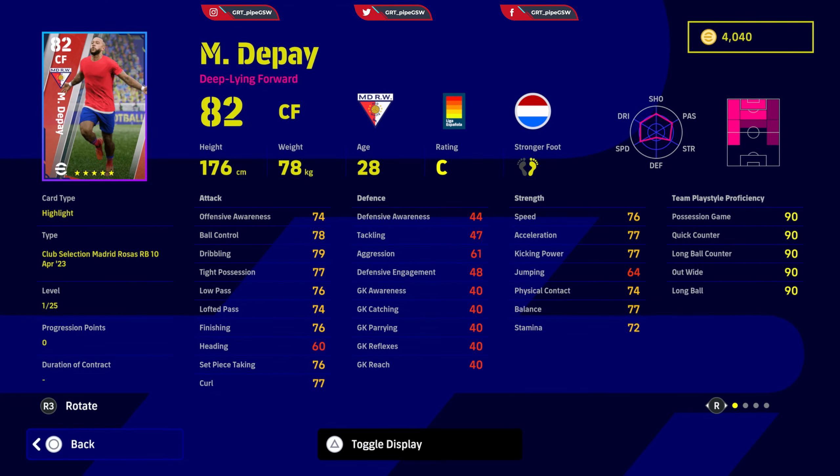Depay — a deep lying forward and another astonishing player. Ball control, dribbling and tight possession needs to be around 82. Low pass and lofted pass you can leave as is. Finishing needs to be 85 at least. Speed until kicking power is 85, and acceleration until offensive awareness is around 80 something. Then allocate remaining points to offensive awareness, speed, or anything else needed. Skills: double touch, gut turn, sole control, long range curler, deep shot control, long range shooting, first time shot, corner specialist, penalty specialist and captaincy. Everything is decent on him. Unwavering form as well.